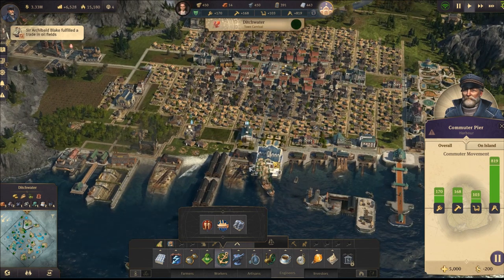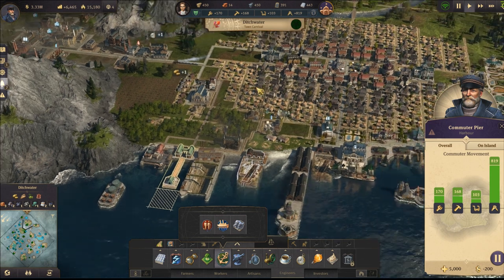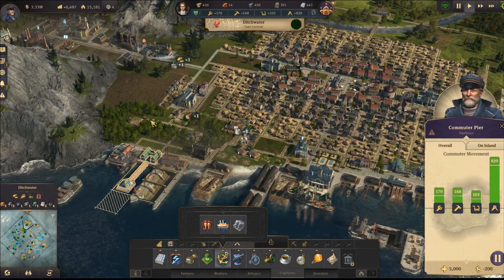If you go to a different island, as you see, I'll just click it and we have this commuter pier centered, with information about the overall and island population.